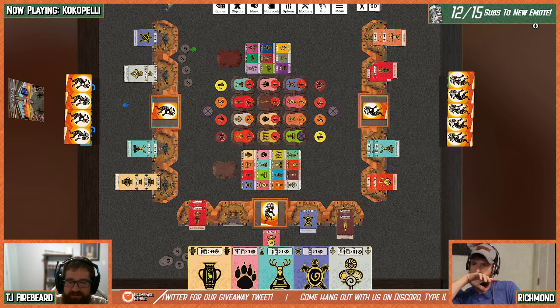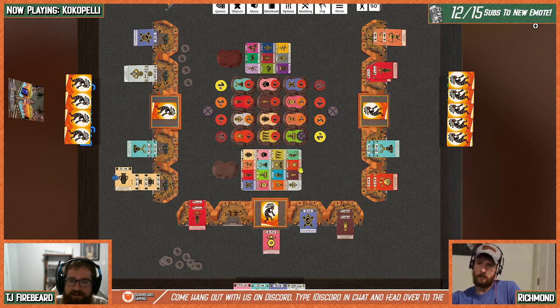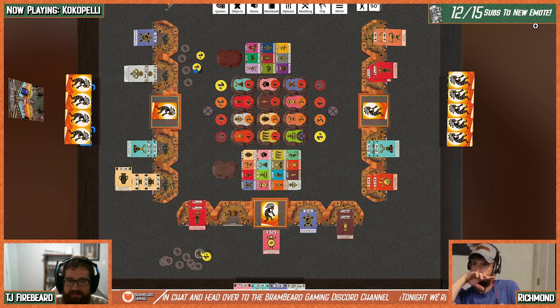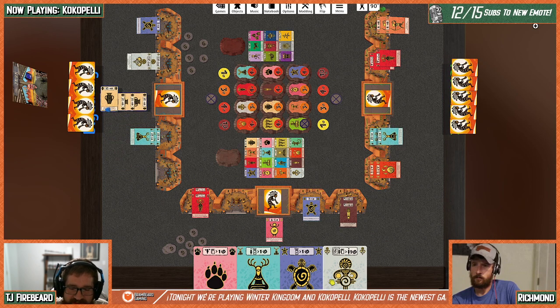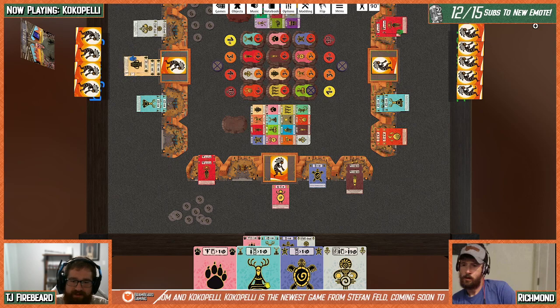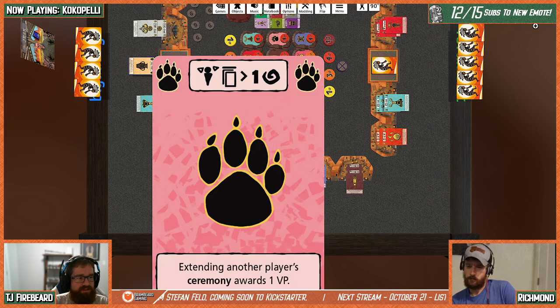TJ closes a ceremony — the vase doesn't give extra action for closing, only extending. He gets the four points. He also has the deer card, so he gets a bonus victory point for one of his completed ceremonies — two total. TJ uses his last action to extend another player's ceremony for a victory point from the pink paw print.